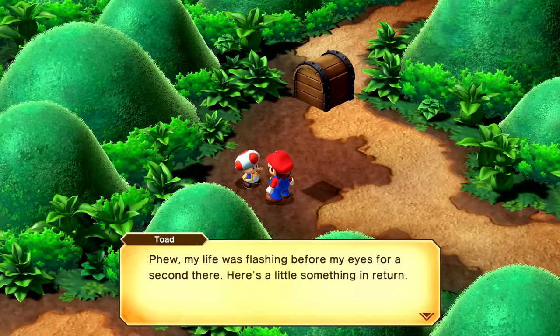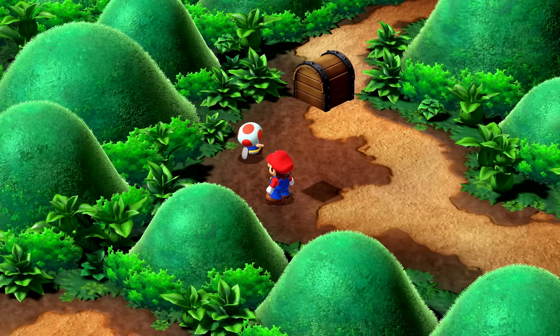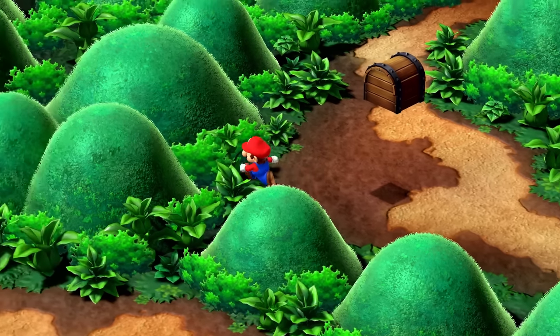Phew, my life was flashing before my eyes for a second there. Here's a little something in return — got a Honey Syrup. I wonder what that is. Let's see: we got mushrooms here which recover 30 HP, and we also have Honey Syrup which recovers 10 FP, which I'm guessing is flower points that we use for our special moves.